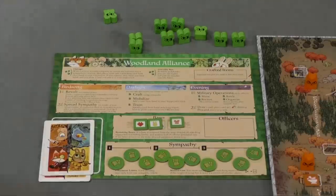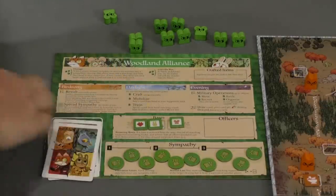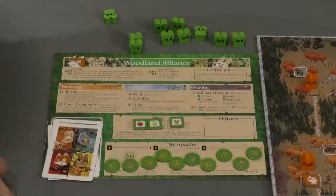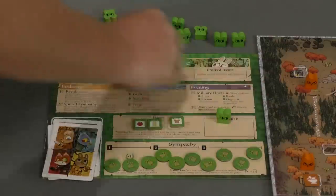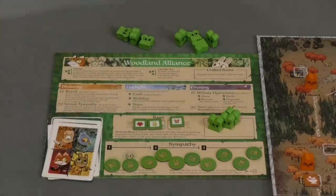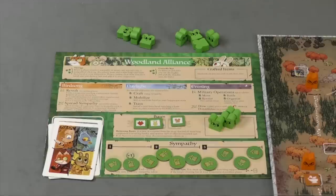The Woodland Alliance uses cards as supporters to perform different abilities. They can revolt and place sympathy tokens — if they get all sympathy tokens on the board, they win. They can establish bases and slowly gain officers. The more officers they have, the more military operations they can do at night, though this depletes their troops. They have far fewer troops than the other two main factions.